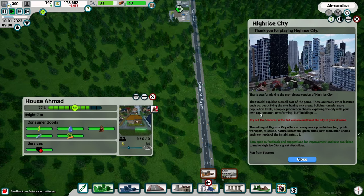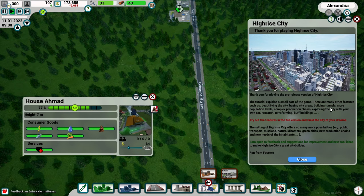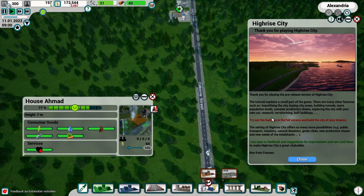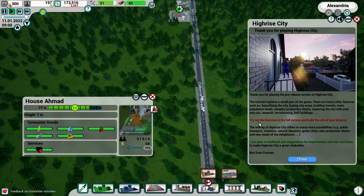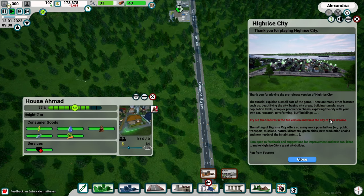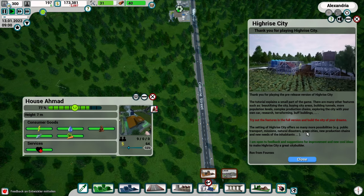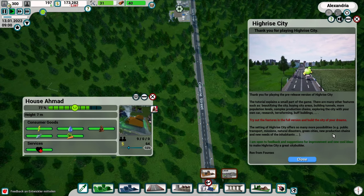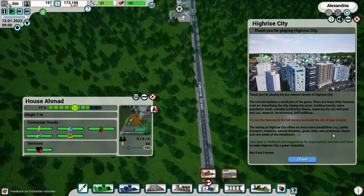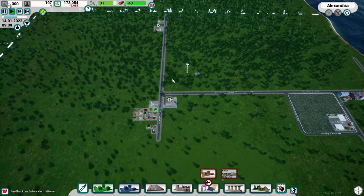The tutorial ends with a message: thank you for playing High Rise City! It notes the tutorial only covers a small part of the game. There are many other features: beautifying the city, building city areas, tunnels, more population levels, complex production chains, exploring the city with your own car, research, terraforming, buff buildings, public transport, missions, natural disasters, green cities, new production chains and new resident needs. The message is from Ron at 4x0 - I'd love to get my hands on the full version!